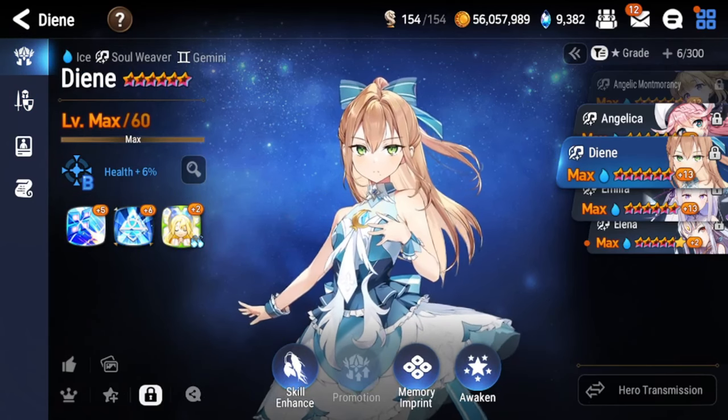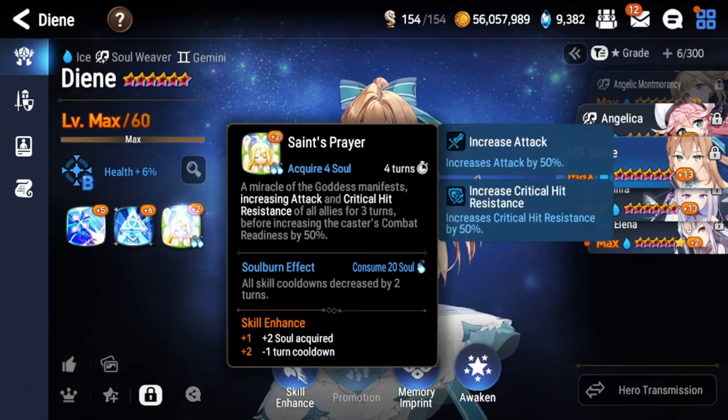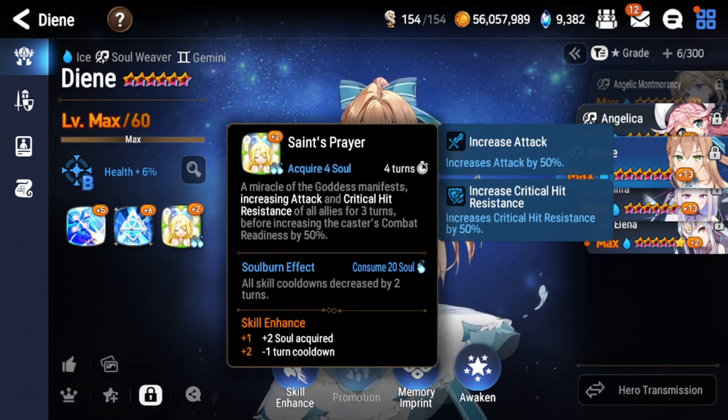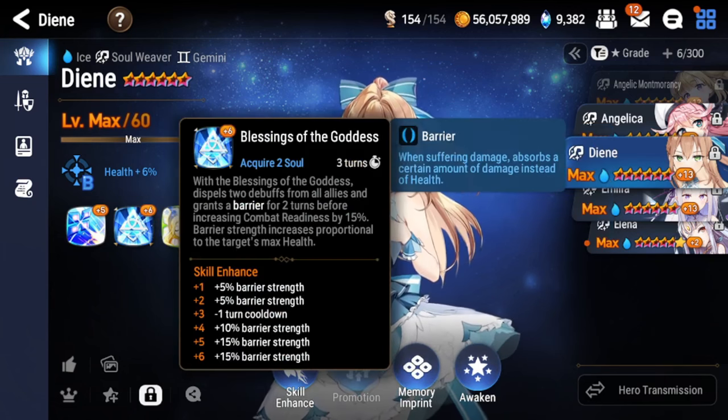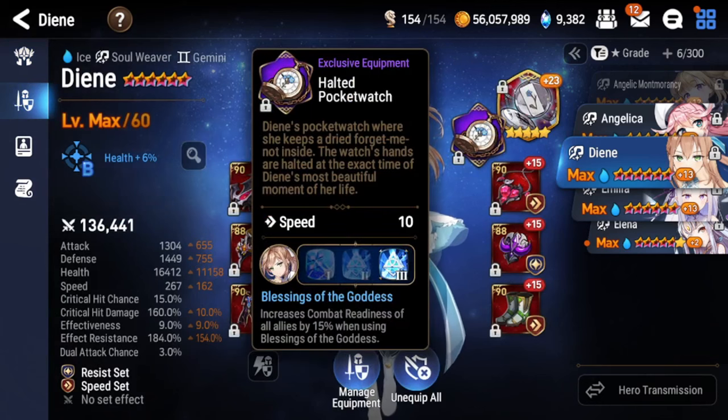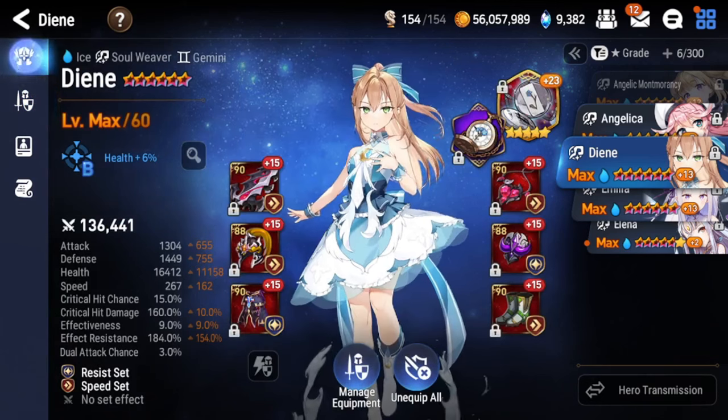Let's talk about her skills. Her main gimmick is her S3 — she has an attack buff and a critical hit resistance buff, which will stack with Navy Captain Landy and Senya, making them super annoying. She also has a ton of combat readiness push on herself, 50%, very similar to Meteor Cowric. Her S2 is an AoE dispel that will also grant a barrier, and that barrier scales with her health. There is also a 15% combat readiness push that comes from her exclusive equipment — if you don't have it, you won't get that effect.